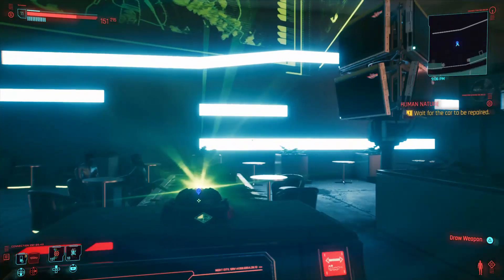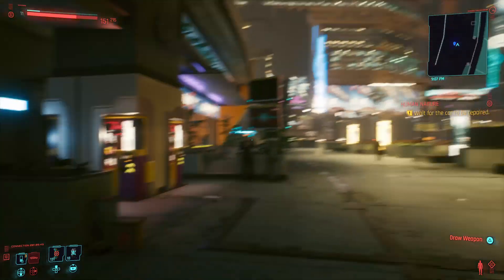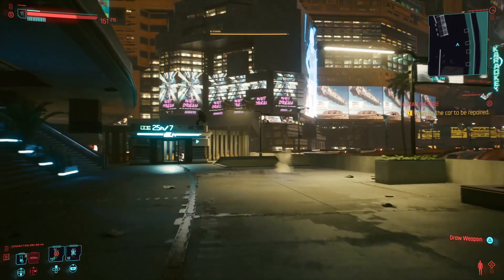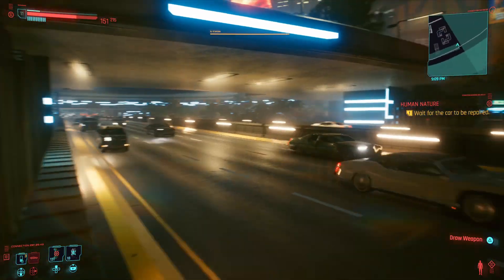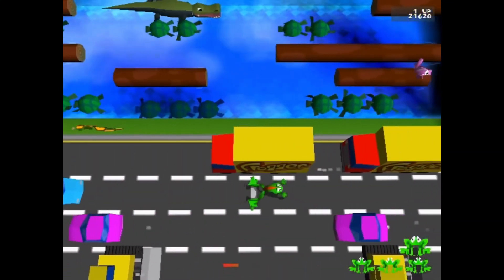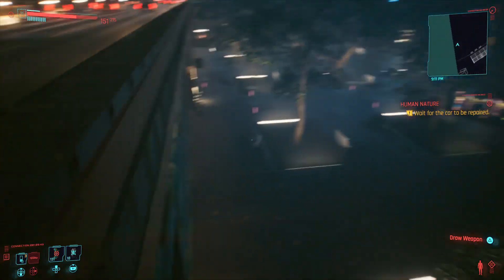Once you fast travel to Arasaka Plaza you are gonna want to face the kiosk. You are gonna turn right, run this direction towards the 25 hours, 7 days a week. Go right, jump over this wall, run like Frogger across the street. We made it, and then you are just gonna drop down.